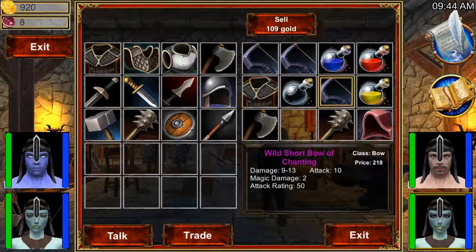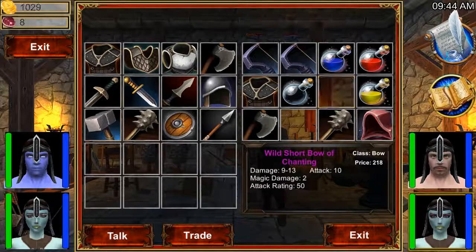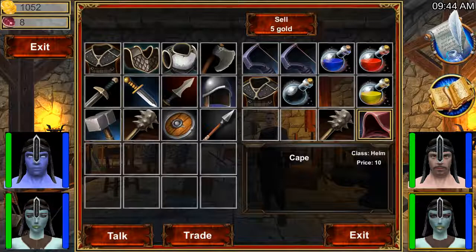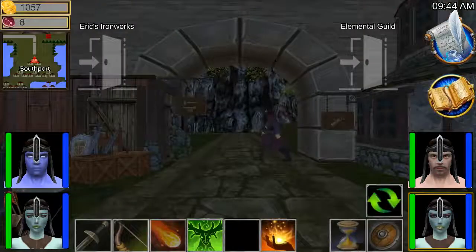Wow — magic damage 2! This one is magic damage 2 and critical. Magic damage 2 attack rating — I'm just going to use this one and sell the others. Seems we got another legendary mace, same as before. And that's it — we sold most of our items.